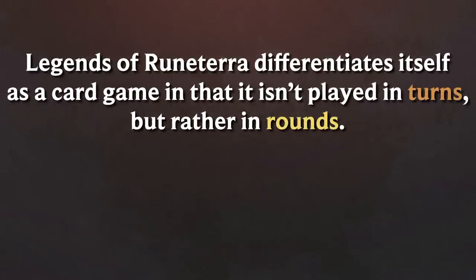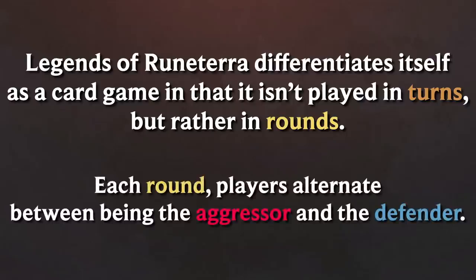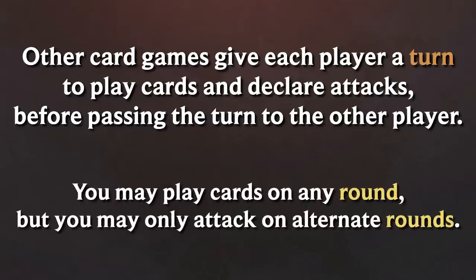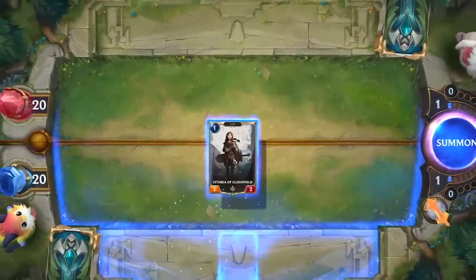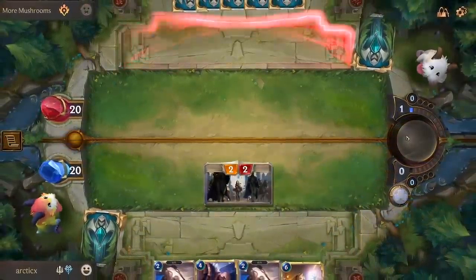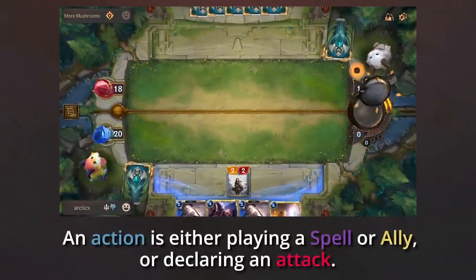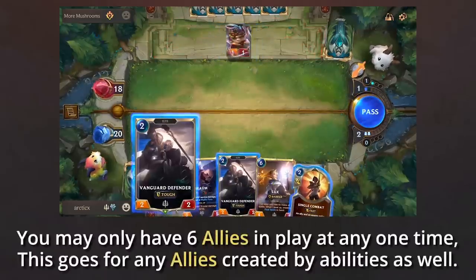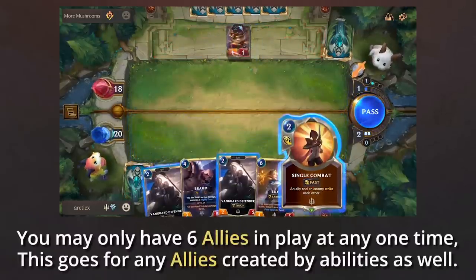The main way in which Legends of Runeterra differentiates itself as a card game is that it isn't played in turns, but rather in rounds. Each round, players alternate between being the aggressor and the defender. Most other card games give each player a turn to play cards and declare attacks before passing the turn. In Legends of Runeterra, you may play cards on any round, but you may only attack on alternate rounds. To play a card, you need to have the initiative. The player who is the aggressor always starts with the initiative, and whenever they take a game action, the initiative is passed to the opponent. An action is either playing a spell or ally, or declaring an attack. Keep in mind that you may only have six allies in play at any one time.